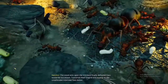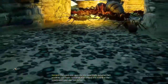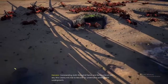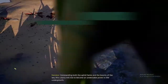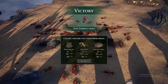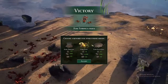The Wood Ants upon the hill have finally defeated their would-be successors. Tomorrow their empire will expand to the undefended intertidal flats below, commanding both the aphid farms and the bounty of the sea. This colony will rise to become an undeniable power in the Undergrowth. This level was completed on the medium difficulty.